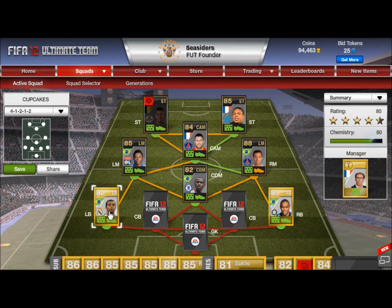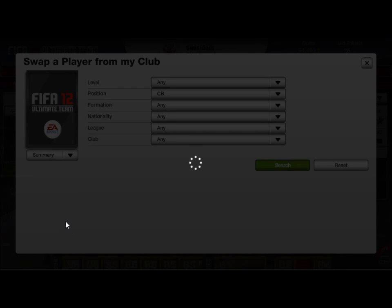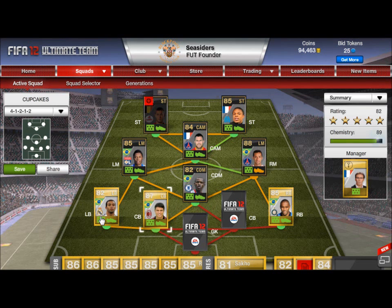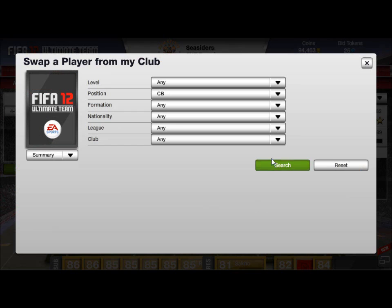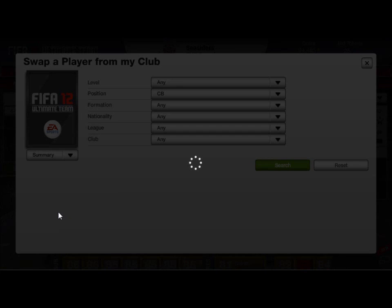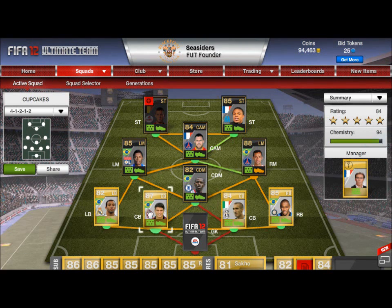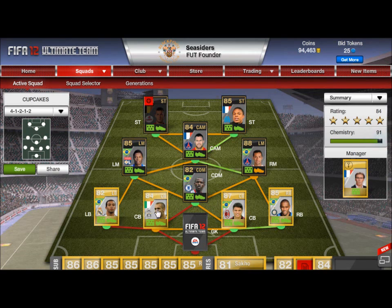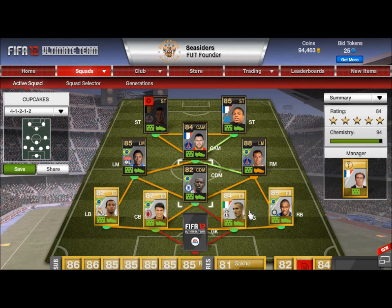The only other league I'd want to get in would be the Bundesliga, but that's virtually impossible here. For the centre backs I've gone with Thiago Silva — Brazilian, Brazilian, Brazilian linkage. I could have Dani Alves but you'll soon see why I can't. The other centre back is Chiellini — if I put him in the wrong position there's no chemistry linking between the two, which drops overall chemistry by about three. But as you can see, swapping them around brings both up to 9 chemistry, with Ramirez still at 7 since he's not linking with him.